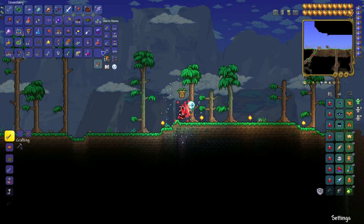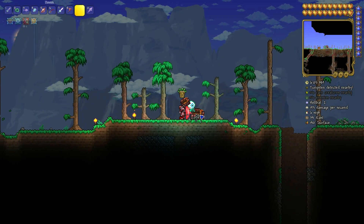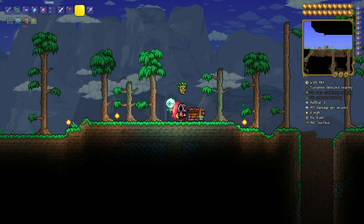Otherwise you're done — you can go back entirely to your surface or base, place it, and then you have a nice Hellforge.